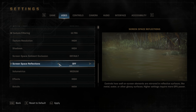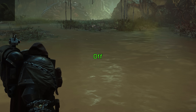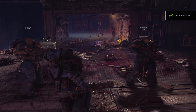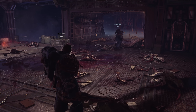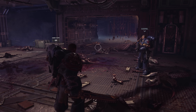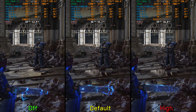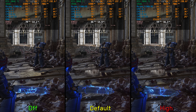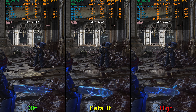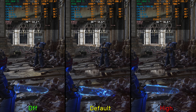Moving on to screen space reflections. Going from default to high offers slightly higher resolution and more accuracy. It's also worth noting that blood decals emitted when you damage enemies or take damage are reflective and use SSR, meaning during combat SSR will be everywhere and could impact performance. Going from off to default costs around 5%, and to high around 14%. So I recommend default, but keep in mind that disabling SSR might help performance in intense combat scenarios.